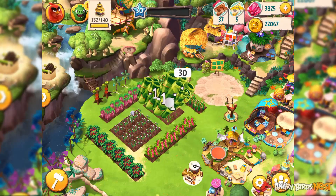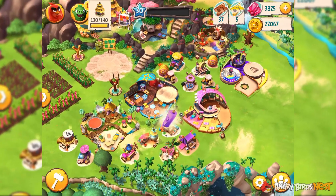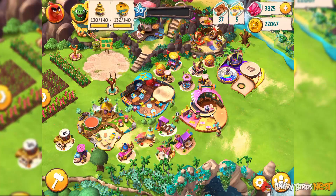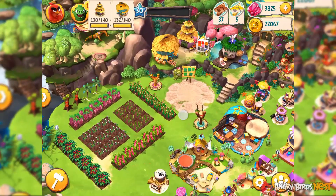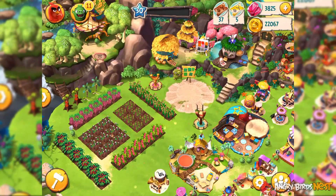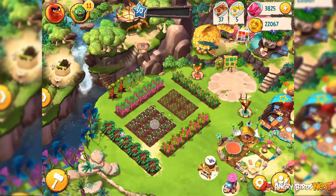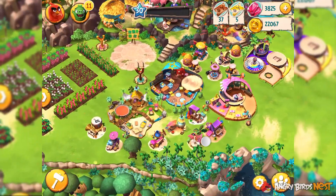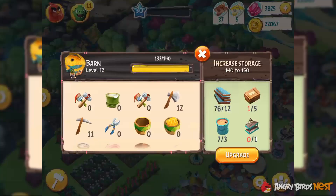I didn't get any of those items. Let's collect this and we'll see. No, we didn't get any of those items, so I can't show it, but the point is when you harvest your fields and collect items, there's a chance you'll get one of these items. I know it's random, but that's how the game works, at least for now.